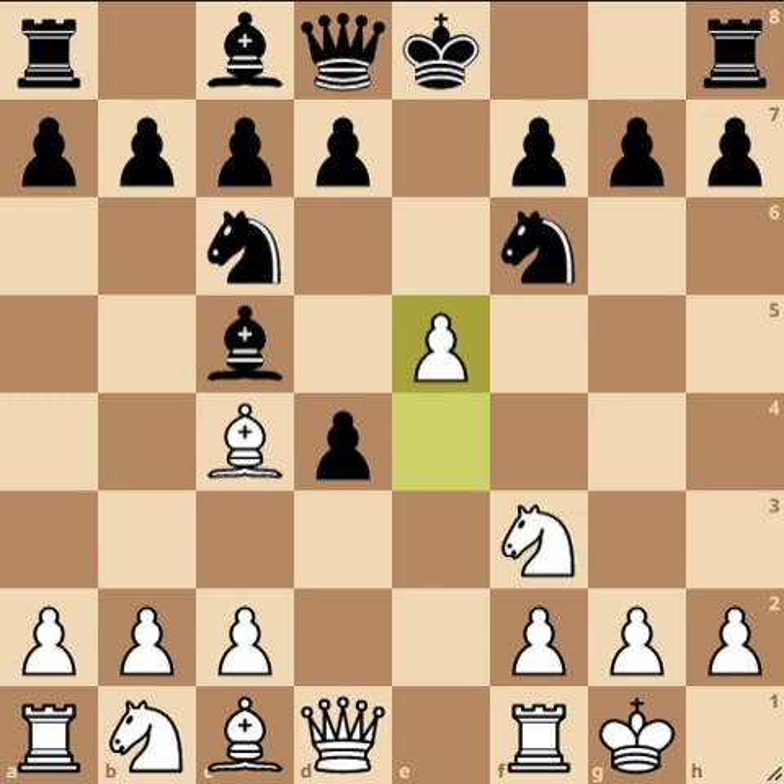Our repertoire is based on four different gambits. The first is the Urusov Gambit, like the backbone. The second is the Scotch Game or the Scotch Gambit, or as some call it the Modern Attack against the Two Knights Defense. The third is the Maxling Attack, and the fourth is the Koltanowski Gambit. When we play e4 and they play e5, we're angling for a transposition into one of those four gambits.